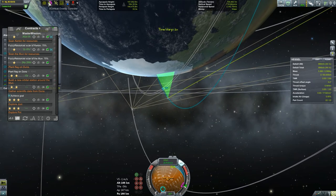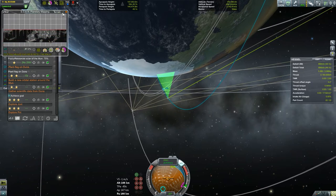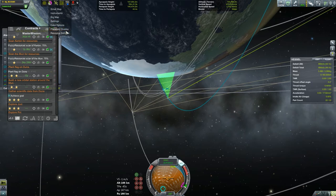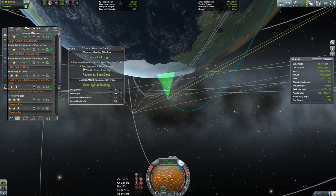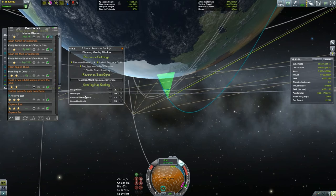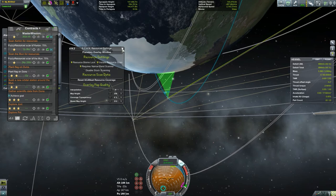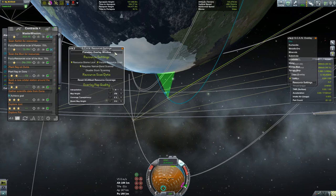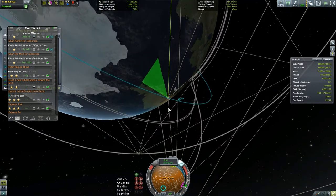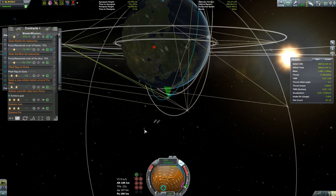Let's see — terrain, biome, terrain, biome. What if we go with the big map, resource settings? Let's see — instant resource scan. I'm not quite sure how that works. I guess it shows up on this map then — it must. Okay, well that's it for this satellite for now. Hopefully we'll get some money from that in a little bit.